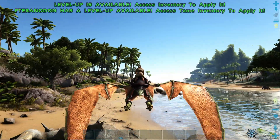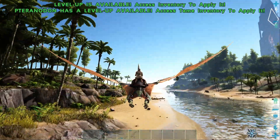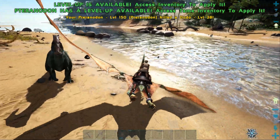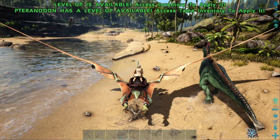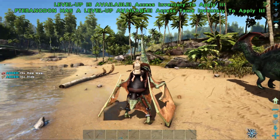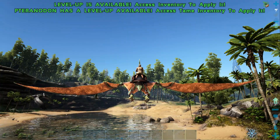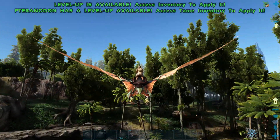The other cool thing about the Pteranodon is that it's got a roll attack. So if we've got a Dodo in front of us and I press C, I can do this roll attack — and there we go, bye-bye Dodo. The negative thing about that roll attack is that it takes quite a bit of stamina. The roll attack is also pretty cool if you want to fly a little bit faster.